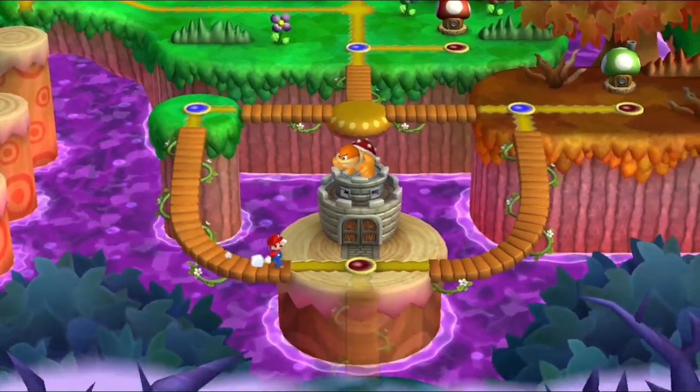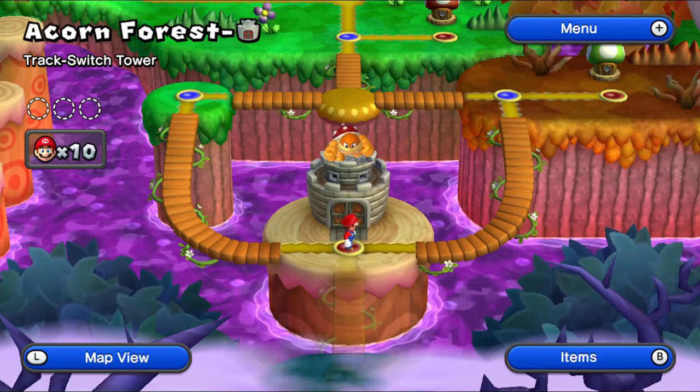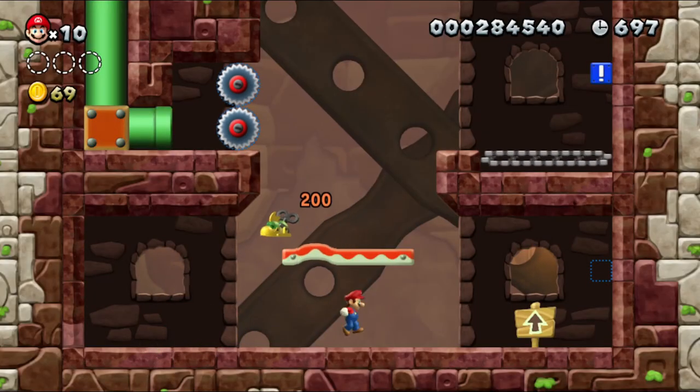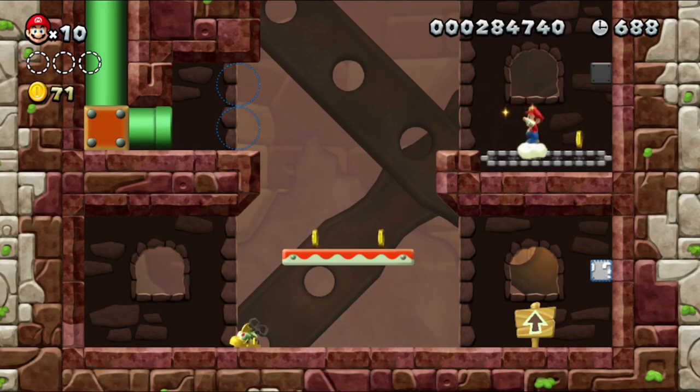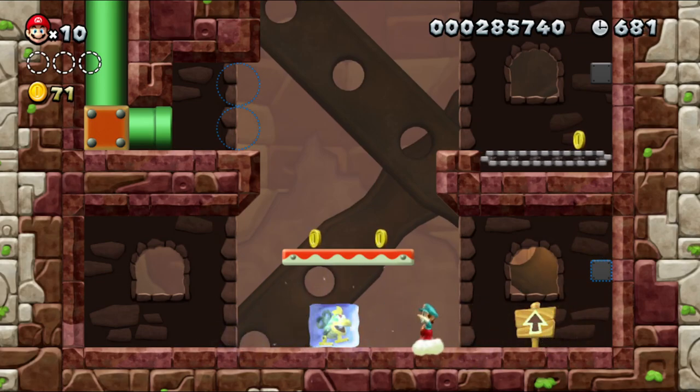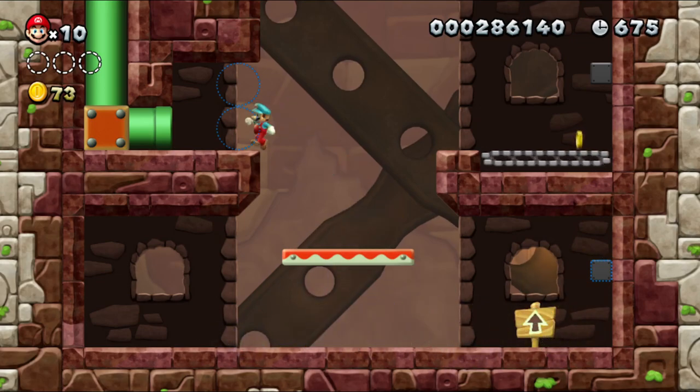Now we're going on to the tower stage — Track Switch Tower. Let's do this, this sounds pretty fun. So here we are. I guess we're gonna have to hit some of these switches. Oh, there's a block down there now, that's kind of cool. This is a cool gimmick. Ice flower — do not mind if I do. Pretty insane.